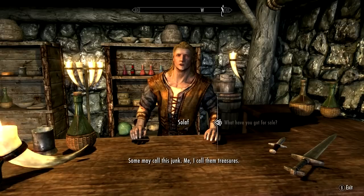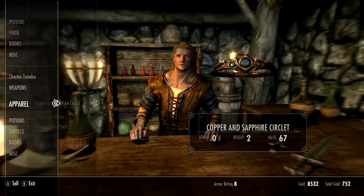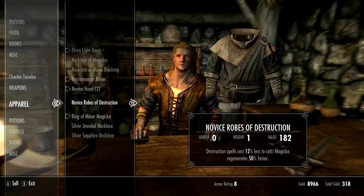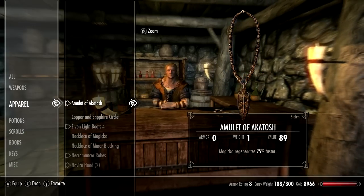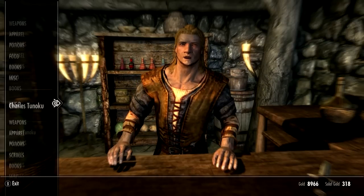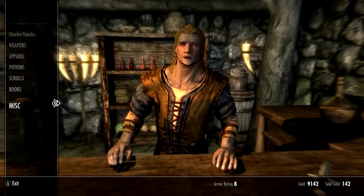Hello sir, well met — some may call this junk, me I call them treasures. I think that was actually his brother — I got him confused. Just take all my crap — please, just get rid of it all. I do need bracers now, but those are shitty. Let's see what I have on — did I take off that necklace for some reason? Yeah, that's definitely a better thing than this necklace. Looking for something? Drinks, odds and ends. Yes. You're starting to run out of gold bro.